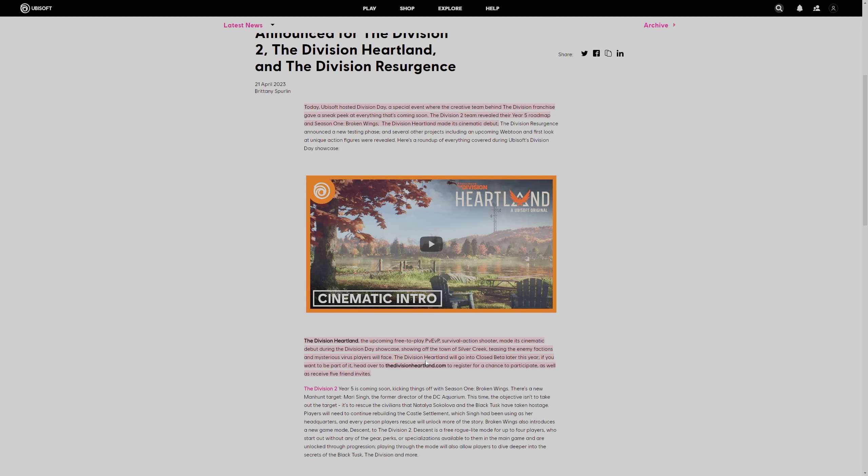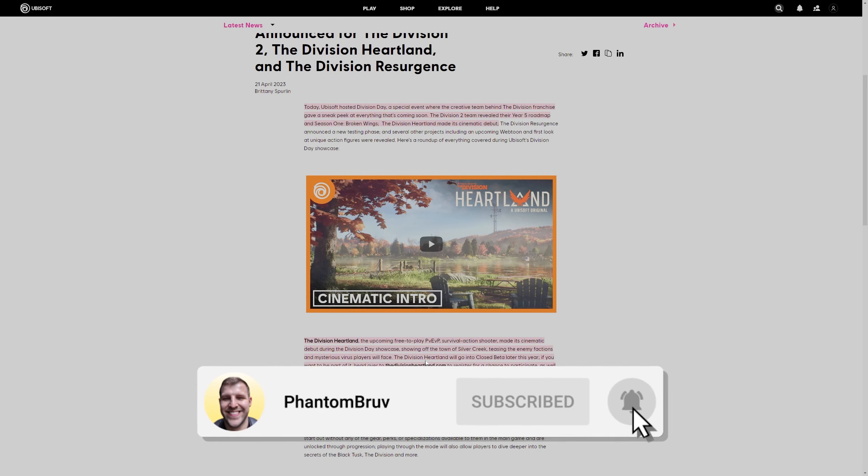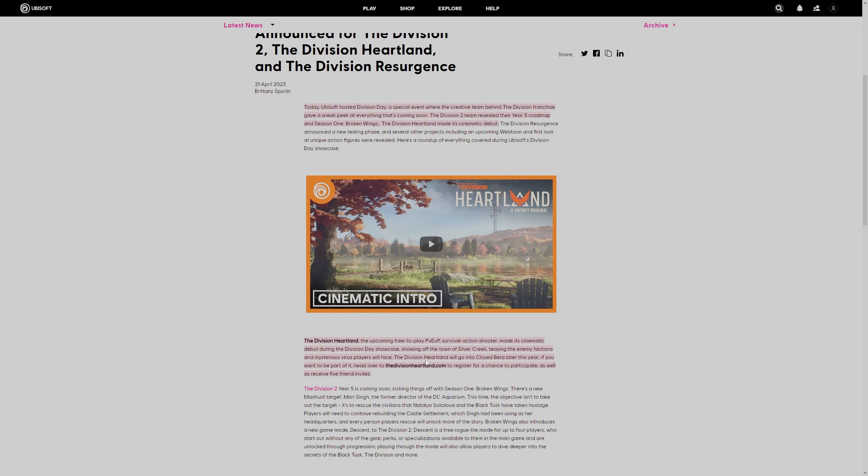In the description below I'll include a link to the article, and you can also go to Twitch to re-watch the entire Ubisoft Division Day stream — the Division Heartland content starts at around 1740 in the stream. We know the closed beta is coming out in the summer, which is winter for those of us in Australia. The cinematic trailer and gameplay trailer both look really good, and it covers a couple of the game's mechanics.